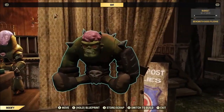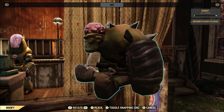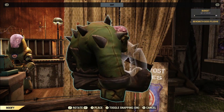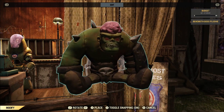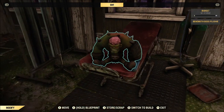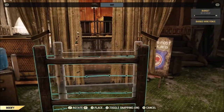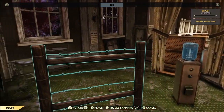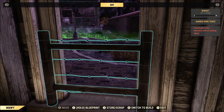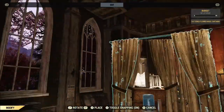A medium handmade bumps you up to a little over one and a half percent — you actually have the same odds with a medium handmade as with a large present found out in the world. A large handmade is coming in at roughly 2.3 percent, which is kind of weird because both the small and medium handmade gifts are twice the odds of their world counterparts, whereas the large isn't.